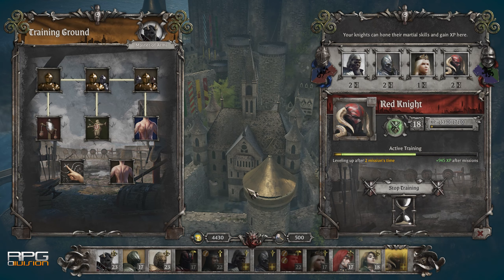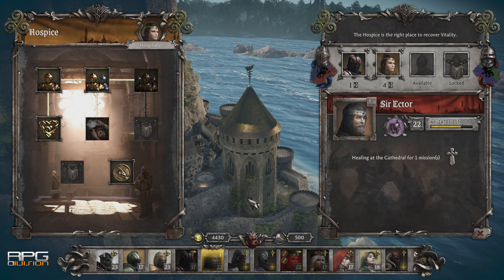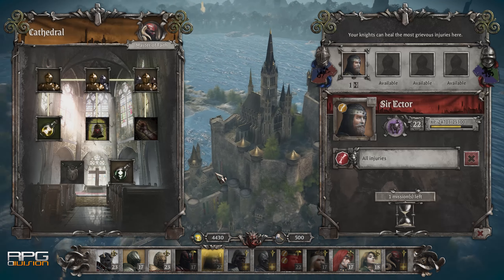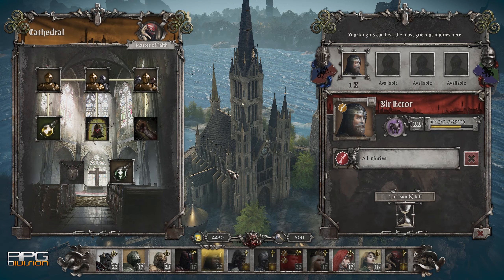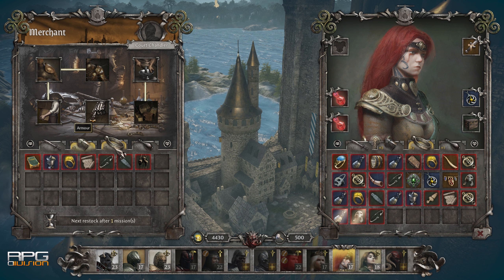Next to going out on missions, the legendary castle Camelot needs to be maintained, upgraded, and used as a base to make the heroes good enough to battle ever-increasing challenges. Camelot has training grounds for leveling heroes between missions, a Crypt for fallen heroes, a Hospice for healing vitality, a Round Table for increasing loyalty and issuing decrees and laws, a Cathedral for removing injuries, an Enchanted Tower, and a Merchant for trading.